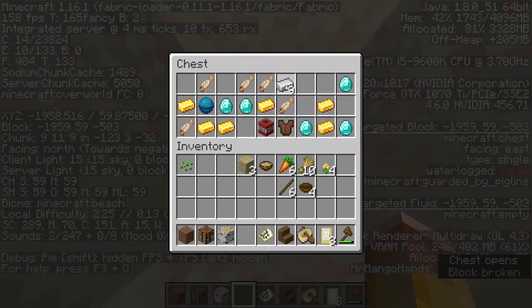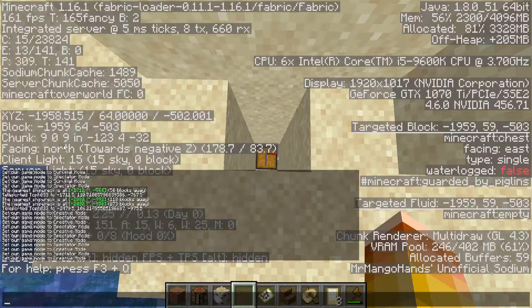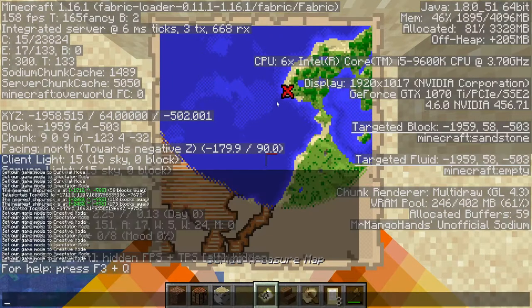Here's our buried treasure — loads of iron, diamonds, gold, and food. Buried treasures can often be really good. The middle number of your chunk doesn't matter; that just shows what Y coordinate you are in the chunk. But for buried treasure you always want to go to 9, 9 and it will always be there in that chunk. As long as you're right above your X and you go to 9, 9, that's how you'll find your buried treasure.